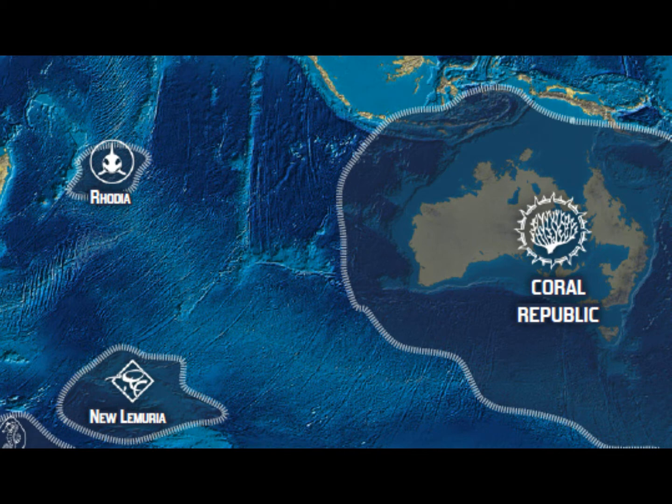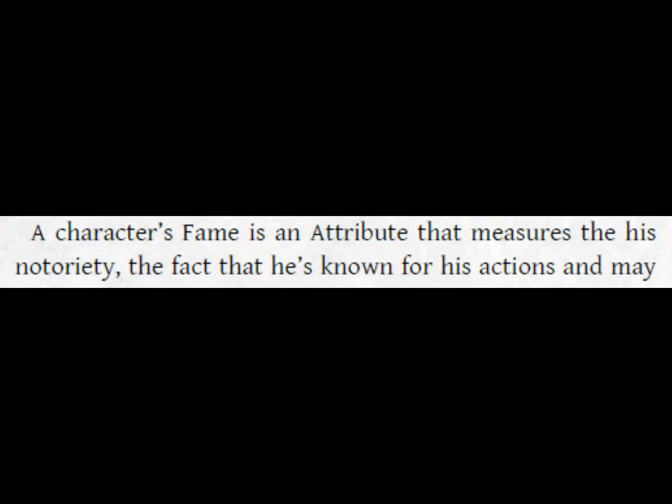Now, I'm going to point out a couple of errors that were not fixed, in case Black Book has plans to fix them in an update. For example, on page 11 it says '4-4', and there is also another place on page 176 under Fame Levels that says 'The His Notoriety.' It's too bad that those errors slipped under the radar, but they could be updated on the PDF.